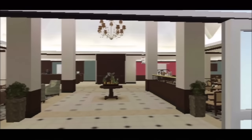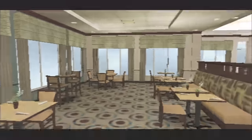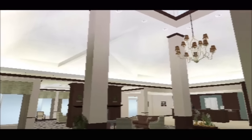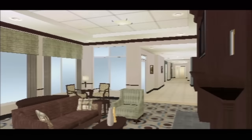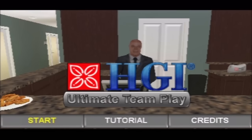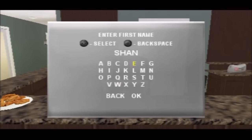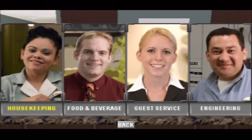Here's the game. It starts up in a Hilton Garden Inn, where you're greeted at the front desk by a nameless guide: "Hello and welcome to Hilton Garden Inn's Ultimate Team Play." Once he finishes talking, you enter the main menu, and from here you can start the game. You're given the option to work one of four roles: Housekeeping, Food and Beverage, Guest Services, and Engineering.